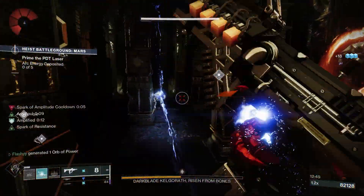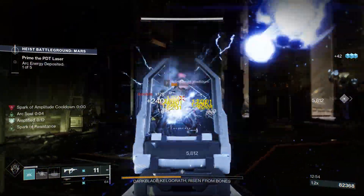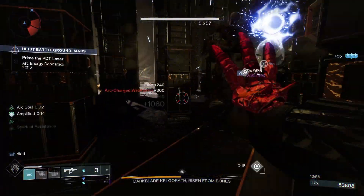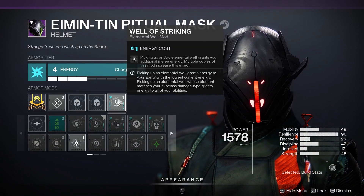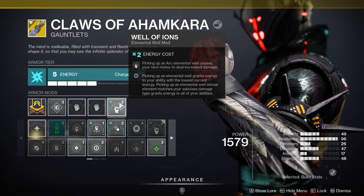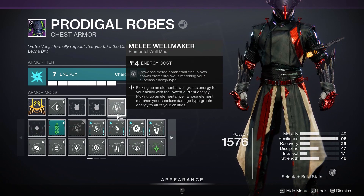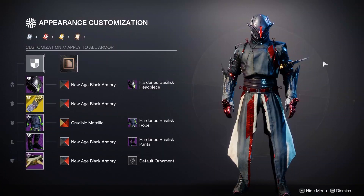Generally I don't spend too much time on the mods because everything is getting reworked for Lightfall, and this build works great as is — you really don't need any mods. But if you want to get a little more in depth, there are some solid mods that synergize well. On the helmet, Well of Striking — picking up an Arc Elemental Well grants additional melee energy. On the gauntlets, Well of Ions — picking up an Arc Elemental Well causes your next melee to deal increased damage. On the chest piece, Melee Wellmaker — Powered Melee Combatant Final Blows spawn Elemental Wells matching your subclass energy type. You can also check out the appearance customization to get that Sith Lord look. Thank you guys so much for watching — please be sure to subscribe, and I'll see you all in the next one.